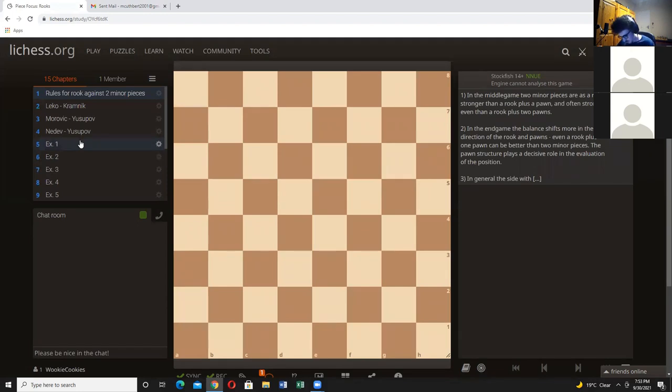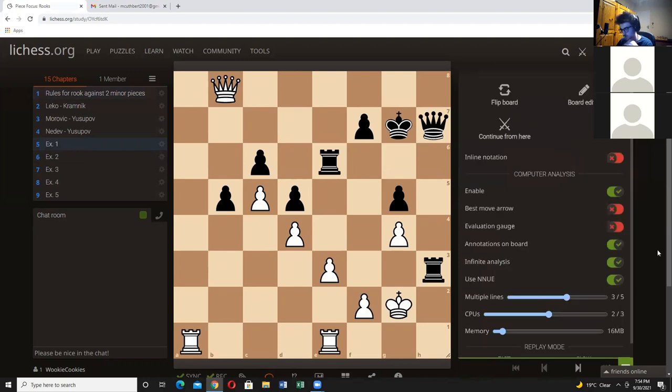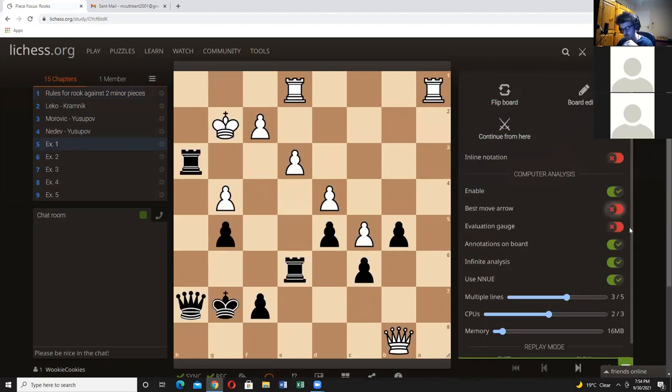Let's solve a few exercises quickly — I don't think these are going to be too challenging — then we'll move on to maybe a couple of games and have some harder exercises towards the end. This position is black to play — I'll give you 90 seconds to solve this and then we'll look at the answer. We'll just fly through these so I can get a break from talking.